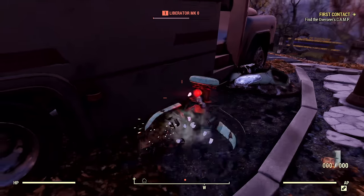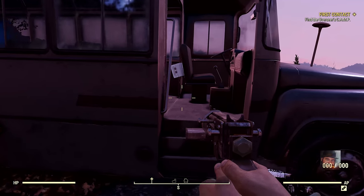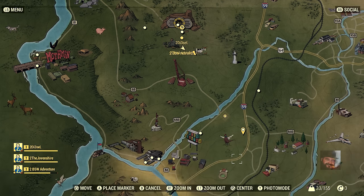In the Overseer's holotape, she said her orders were to make way to the nearest settlement to find out more about how humanity has fared since the apocalypse. Taking a look at our map, we see a road — Highway 88 — traveling east to west, directly south of us. I bet we'll find the town if we follow the road.